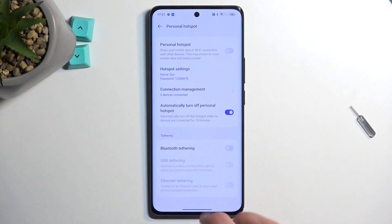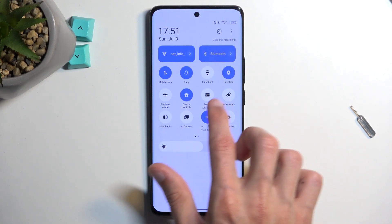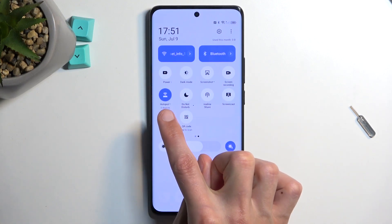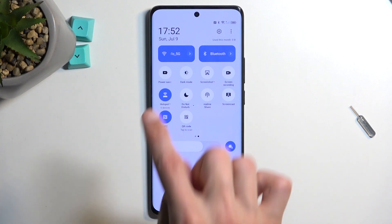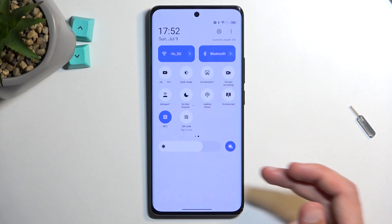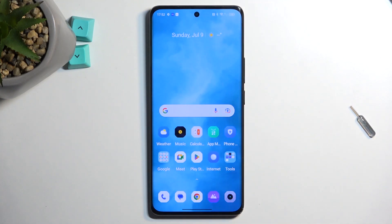I'd recommend keeping this on. Once your settings are set, whenever you want to use your hotspot find the toggle, tap on it, and there you go. It also gives you information on how many devices are connected at a given moment. Once you're done, turn it off by tapping the toggle once again. If you found this helpful, don't forget to hit like, subscribe, and thanks for watching!